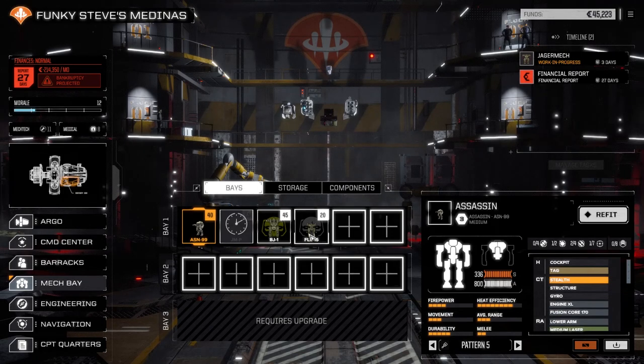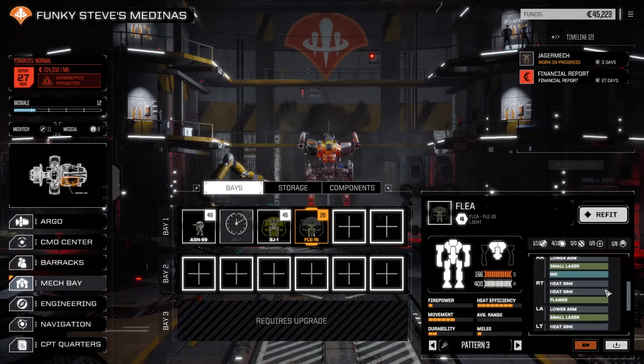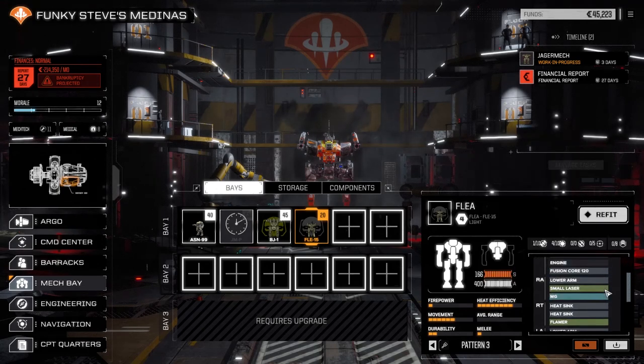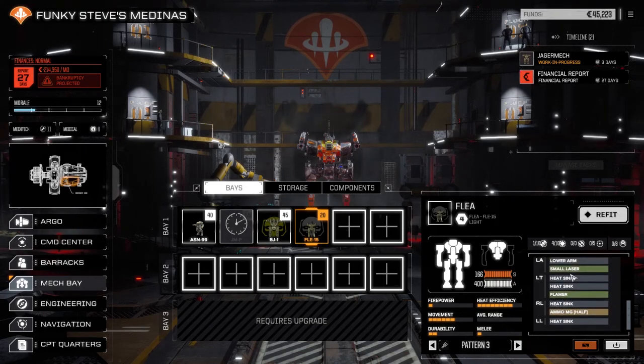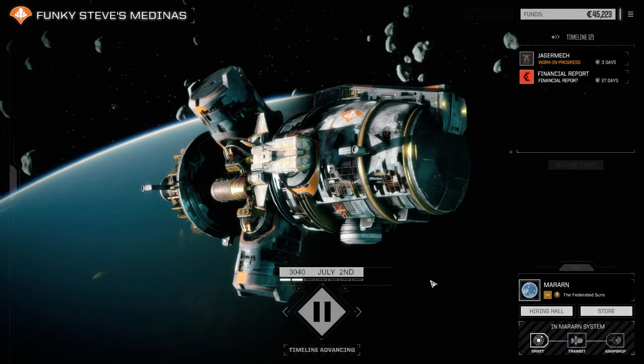He's still got his speed, and we got the Flea up and running now. It's got two flamers, two small lasers, and a machine gun. Couldn't get much in there with the fusion core 120, but it's going to do 275 kilometers an hour so it'll be pretty quick. Let's get this guy fixed and then we're going to hit the planet's surface.